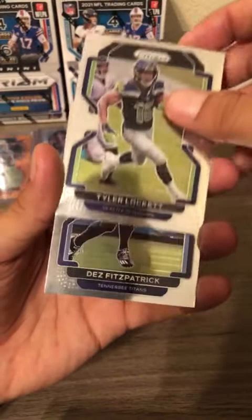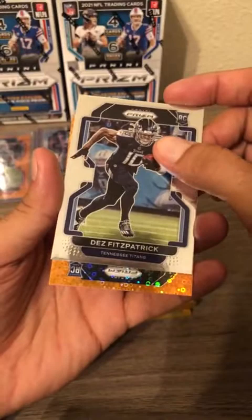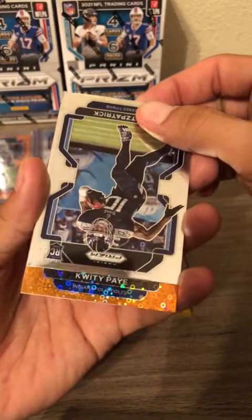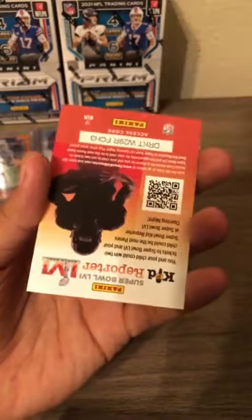Next pack: Von Miller — one of the greatest defensive players — Tyler Lockett, Dez Fitzpatrick with what looks like a print line on it, and our orange disco on the back is a rookie card for the Indianapolis Colts — Pain is both what I'm feeling and this guy's name.